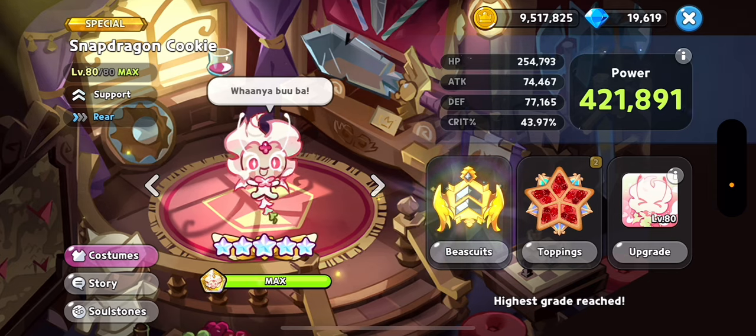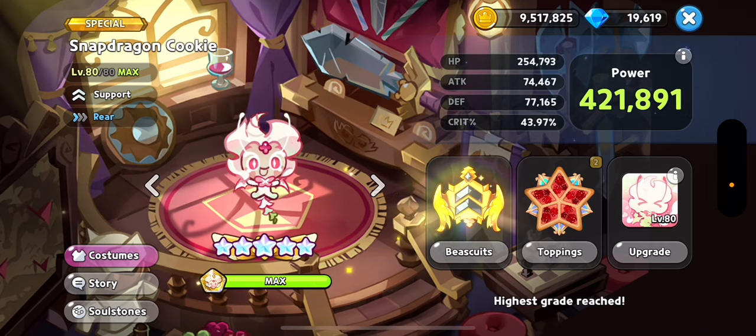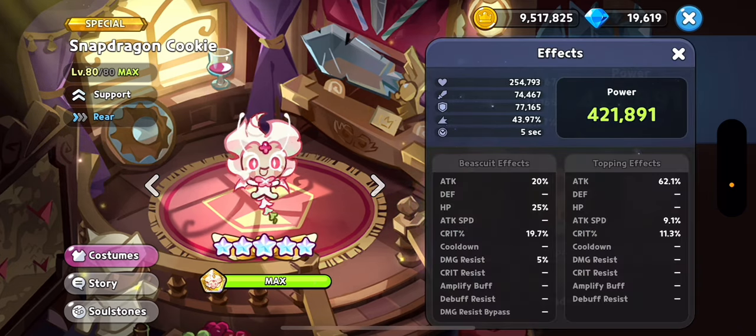The most important part about this comp is Snapdragon. Snapdragon will be having a five-second start, which means she does not need any cooldown whatsoever — just focusing on crit, attack, and attack speed so she goes last in the rotation. It does not mess up any of the core four damage cookies' rotations.